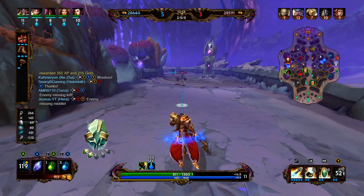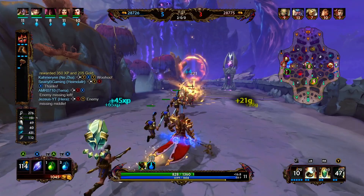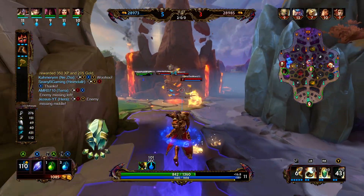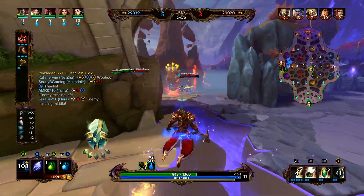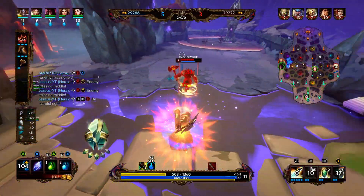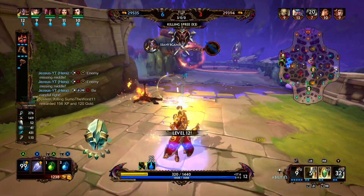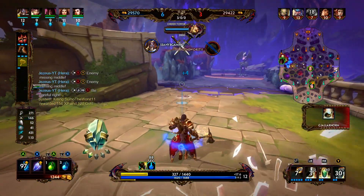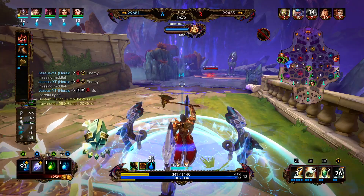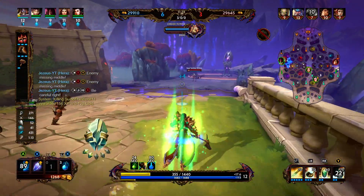Bologna's up — I'm betting that her teleport is up as well. If not, then that was a super fantastic kill. Yeah, I don't think that needed too much commentary — that Thor should not have been diving into me. He's level 7, diving a level 12 Heimdall with fully stacked Transcendence.